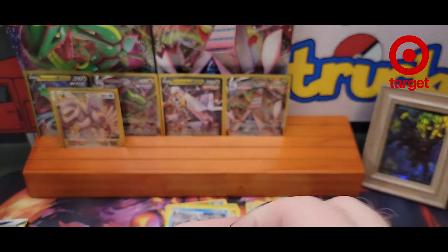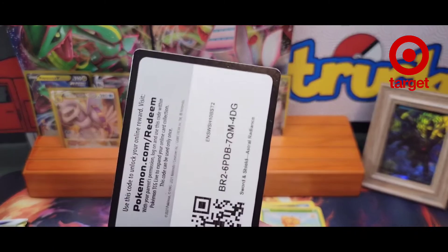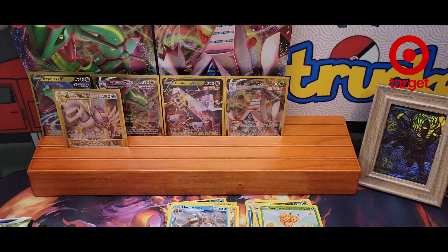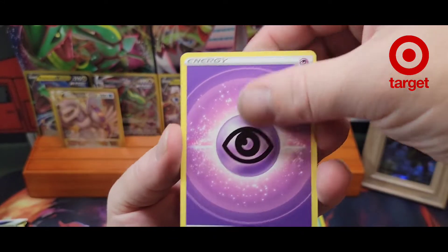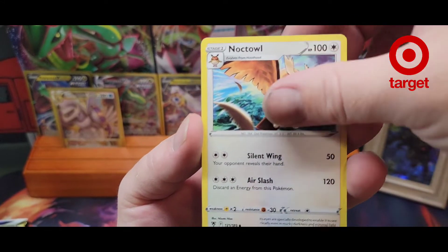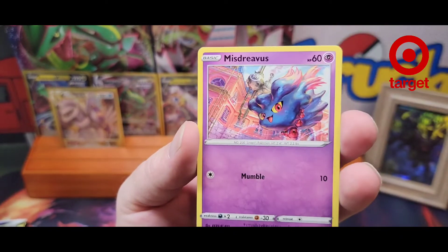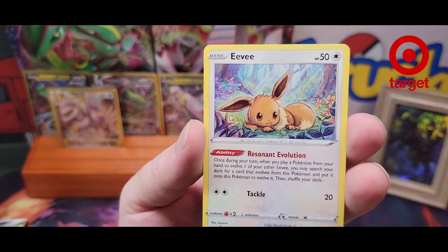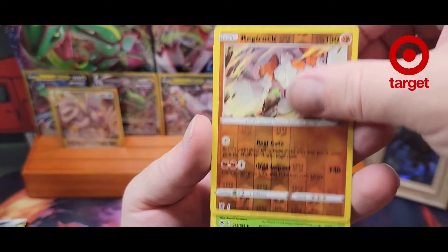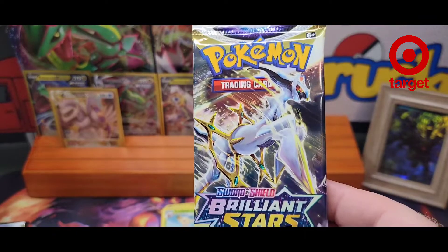Last Astral Radiance pack: Noctowl, Zazu, Dartrix, Smeasle, Misperibus, Barboach, Scyther, Eevee, Regibrak, and Alephion. Alright, we've got two Brilliant Stars.